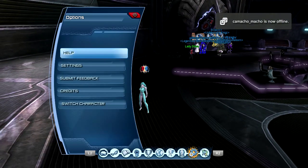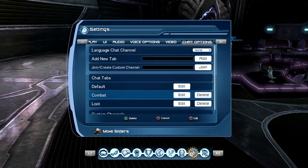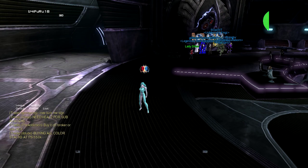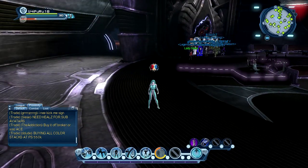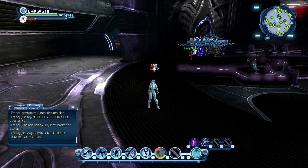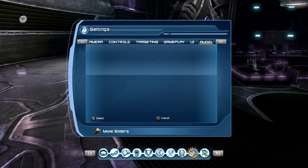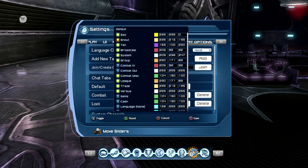It's really easy. You just go to Settings, then Chat, then Chat Options. I already disabled the LFG tab but I'll go ahead and add it. You can see right here there are no LFG shouts showing, even though there are definitely people shouting, so I'll go ahead and add it. Adding and removing work basically the same way.